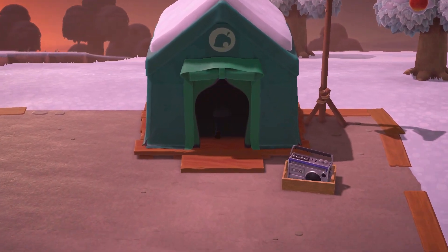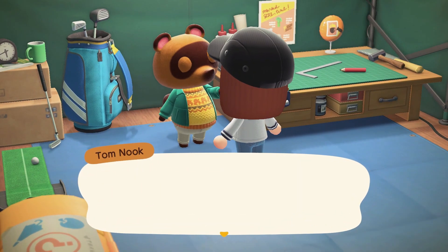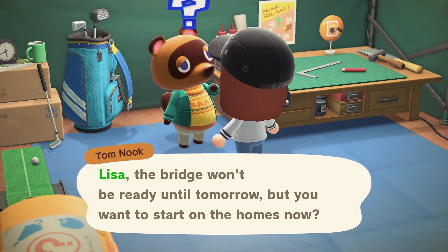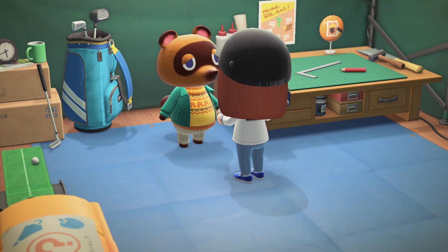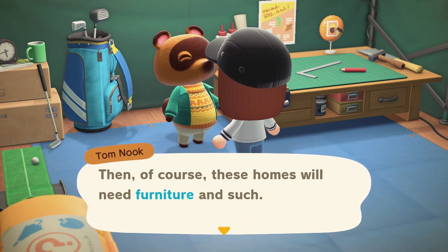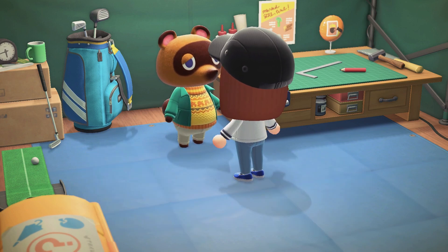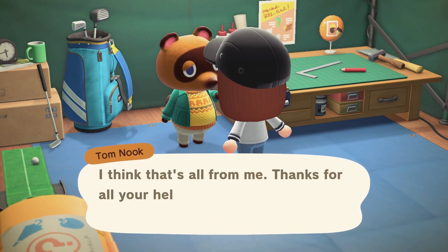Let's go ahead and head on into Resident Services and we will get our first three plots. I will probably run around and do all the furniture and stuff off camera because typically that can take a little while, especially if I don't have all the resources. Let's see who we get for our autofill. Each housing kit comes with a list — you can build everything DIY style. Yes, send me whatever I need so we can have some new neighbors.